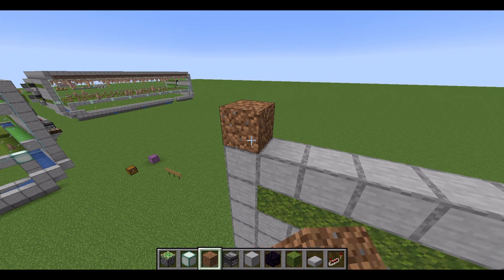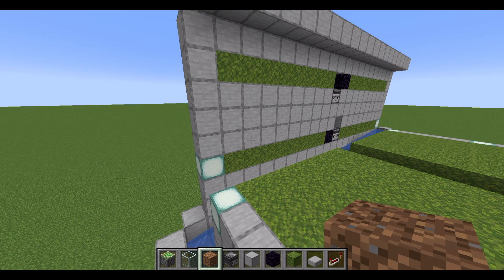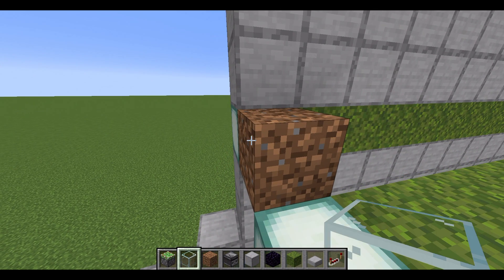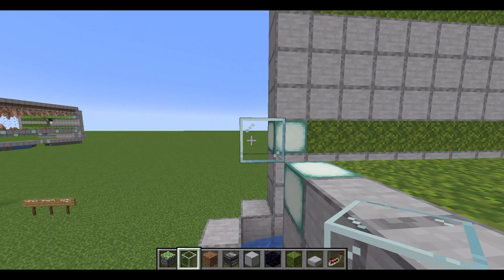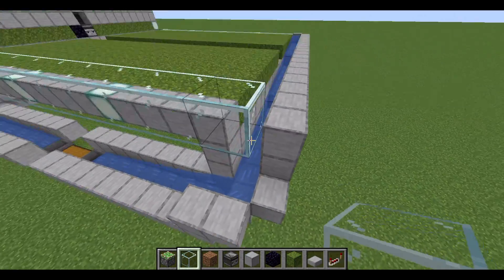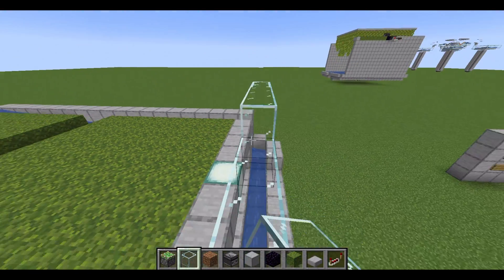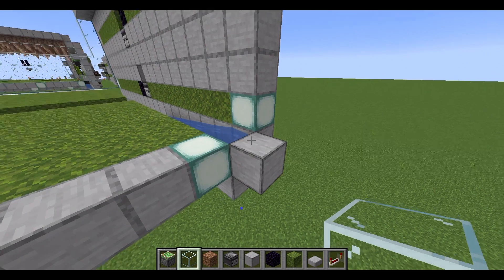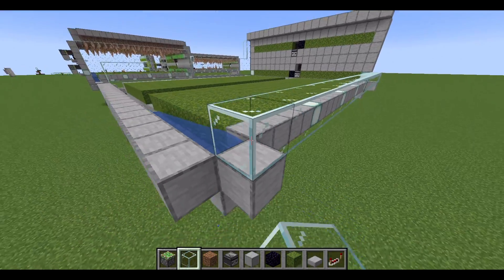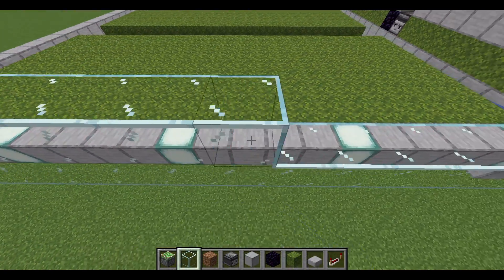Then get a temporary block and place it here, put a block here. You can break that temporary block and fill this all in. Next we're going to need our glass — get a temporary block and place it here, then place some glass over here like this. You can break that block. Fill in all of this glass until you get to the water stream, and fill it all the way up to the top of that area. Then do the same on the other side — fill the glass all the way to the end and all the way to the top.